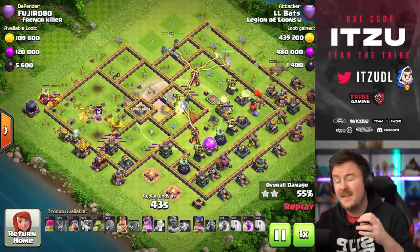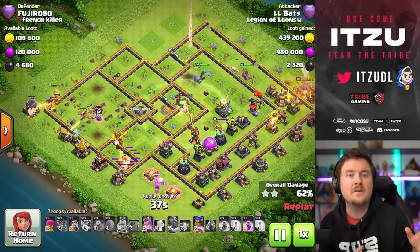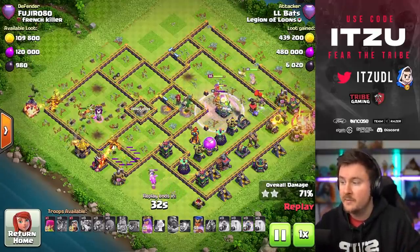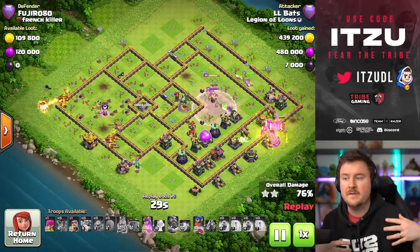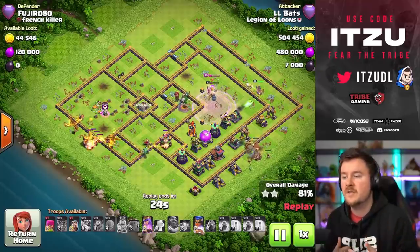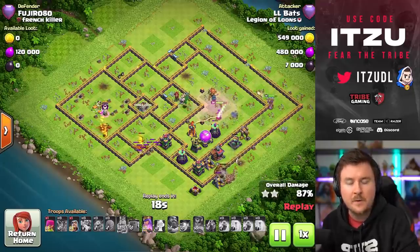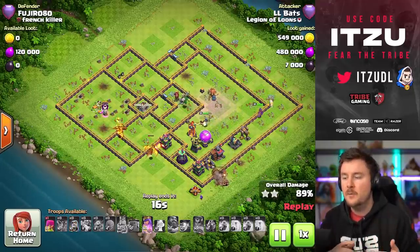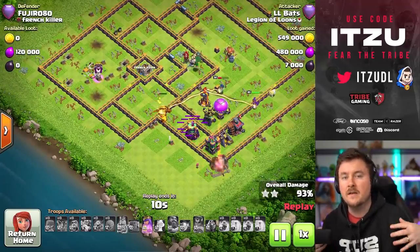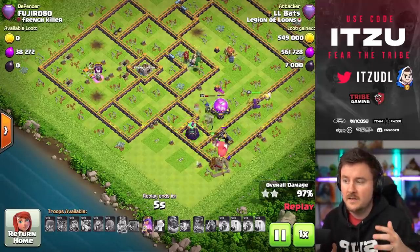As soon as the Clan Castle building goes down, you can send in your Royal Champion — that's the next important thing. Try to dodge the Clan Castle range with your heroes if possible. This is already looking really good. We can see the Royal Champion took down the Eagle, so there's no more damage incoming. One of the most important things he said is: keep your Queen alive, and that's what the Unicorn does. Do not send her into burst damage — try to keep her alive with nice and clever pathing, dodging all of those important defenses like the X-Bows or Scattershots.